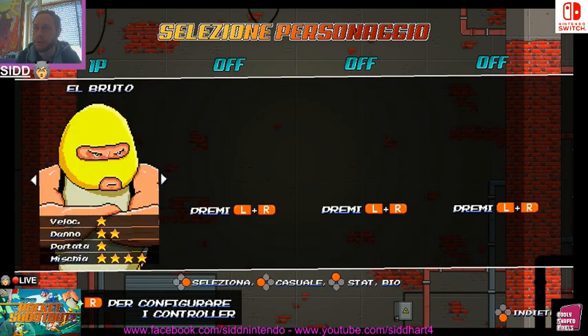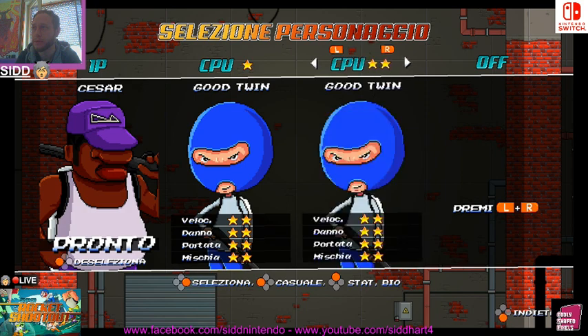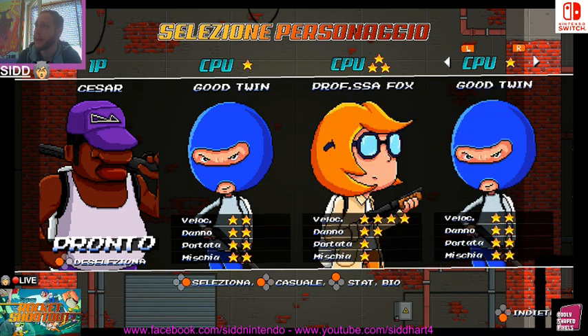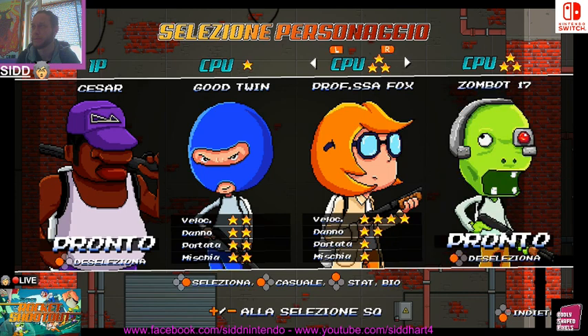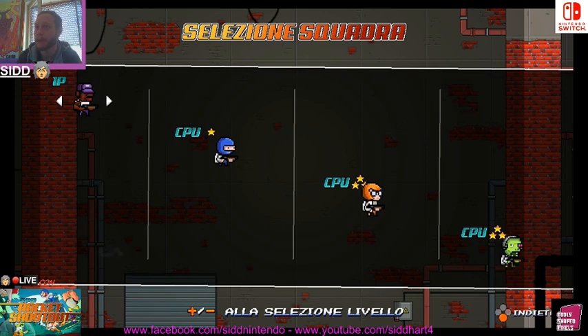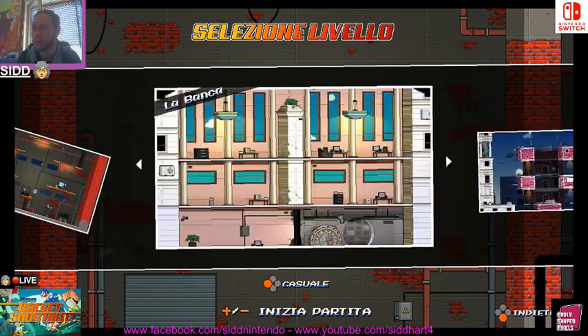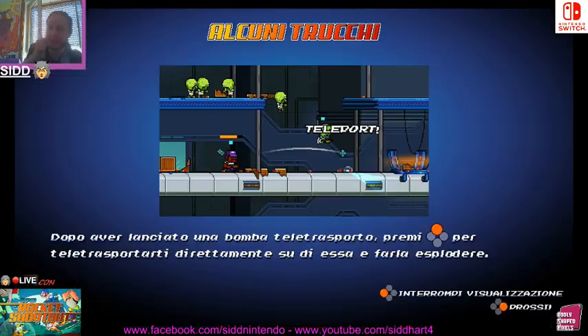I'm gonna use this guy — I love this character. Let's take the Zombot as well, very strong CPU. We should be ready. Let's choose an arena — there are many many different arenas. This one might be the funniest. It's a train, and if you drop below there's a hazard that will almost surely kill you. Let's go for a quick match.